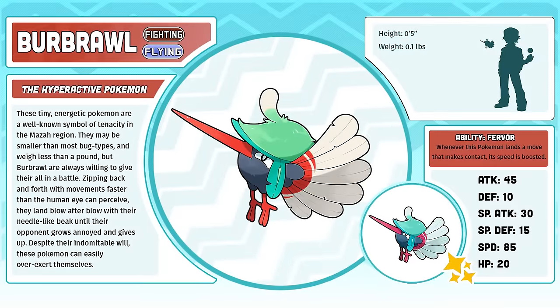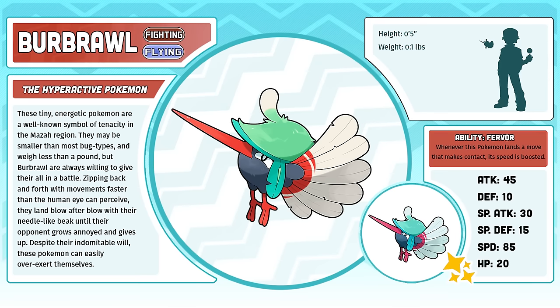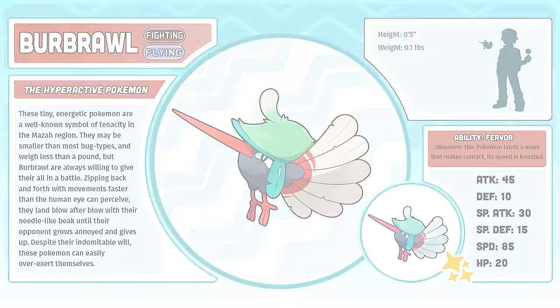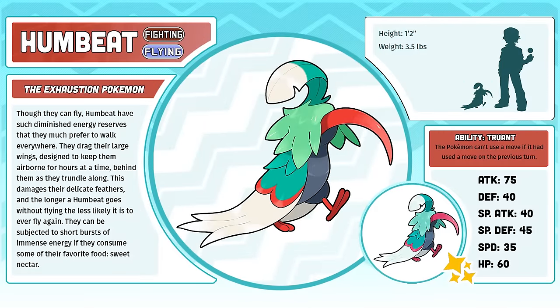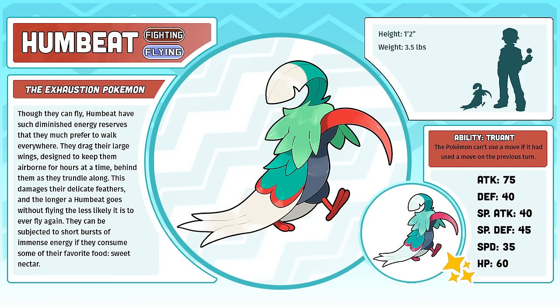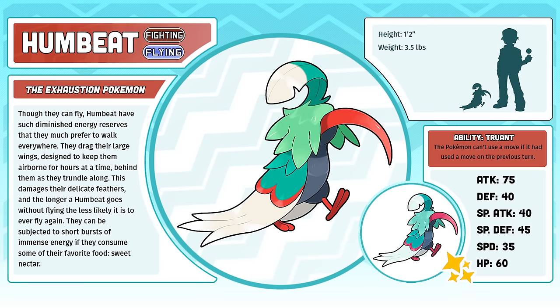Burbral, the Hyperactive Pokémon. When I first designed Burbral and the rest of its line, I was on the fence whether or not I should make it a secondary pseudo-legendary alongside Zolsmol. The consensus was that the final form just didn't feel enough like a pseudo-legendary, but nevertheless, I still really like this line. Humbeat, the Exhaustion Pokémon. I feel like a lot of people consider middle-stage Pokémon as nothing more than an annoying step to take between the first form and the final evolution, but I try to make my middle forms stand alone as their own characters. Humbeat is not just in the waiting room to become something better — it's its own character with strengths and flaws and personality. I really love this design, actually more so than its first or final form.